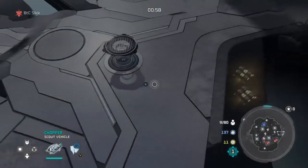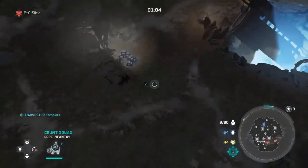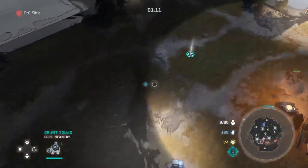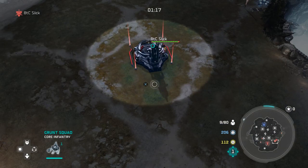Go immediately to power crates, then build another harvester. Grab supplies with all of your grunts now that they're done collecting their first round of crates. You're also going to want to get your units near your second mini base before the one-minute-thirty mark — it's really crucial.